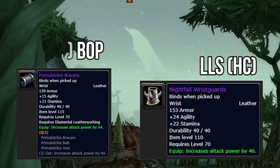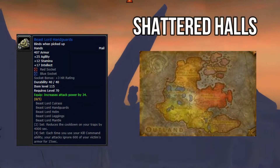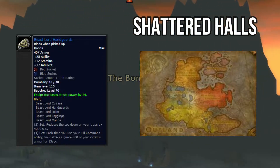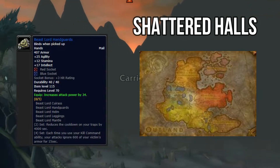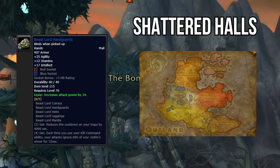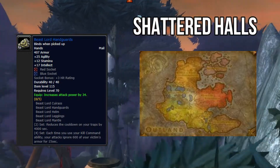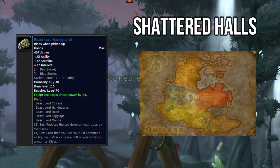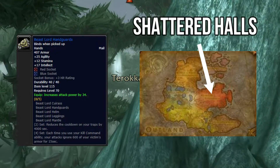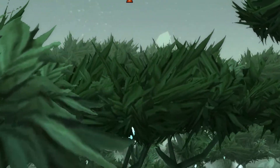Your next best in slot item is your hands — the Beast Lord Handguards: 12 stamina, 17 intellect, 25 agility. It's got a red socket and a blue socket. Matching sockets give a bonus of plus 3 hit rating. You're always trying to get that 9% hit rating, and it increases your attack power by 34. In the red socket put 8 agility, in the blue socket put 4 agility plus 6 stamina. These come from Shattered Halls with a 60% drop chance — just make sure you don't run with an enhancement shaman.